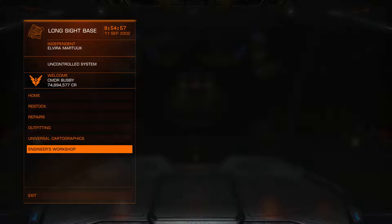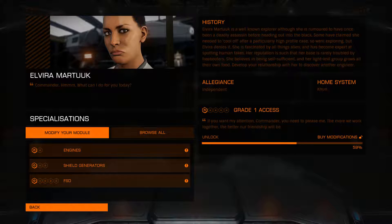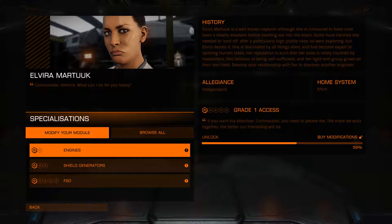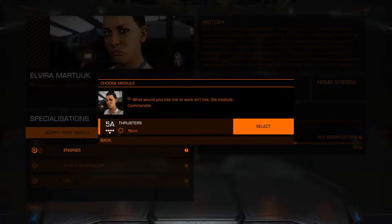We're going to go straight in to see Elvira Martuk. I don't know what's happened here — I have not done anything, but it would seem that I've paid some Suuntil relics. Hello Elvira, how are you doing? I've not done anything and yet the unlock for Grade 2 access is nearly at the right place. Doesn't make any difference. I had a little look at this yesterday when I landed. She can do engines, shield generators, and frameshift drive. The frameshift drive is what we're most interested in.